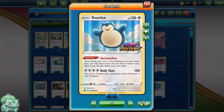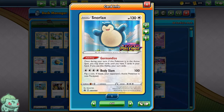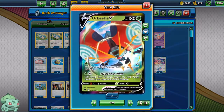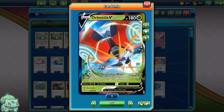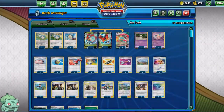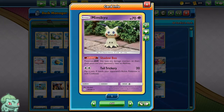The idea is to start off with the Snorlax that has the Gorman Dice ability, which means you can draw 7 cards if it is in your active, but then your turn ends. We want to get 2, maybe 3, Orbeetle VMAX in play.